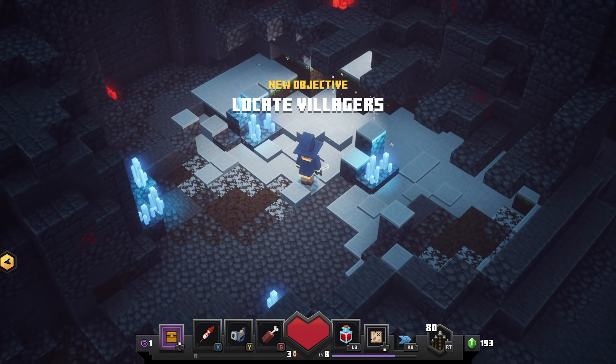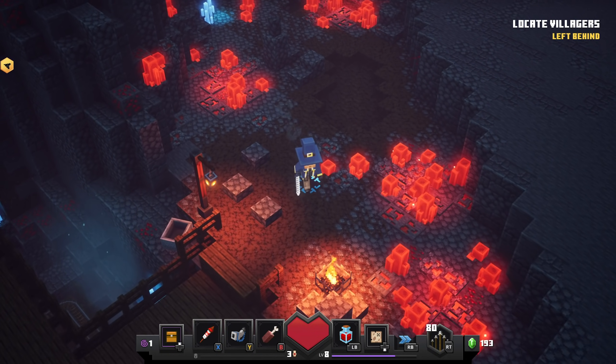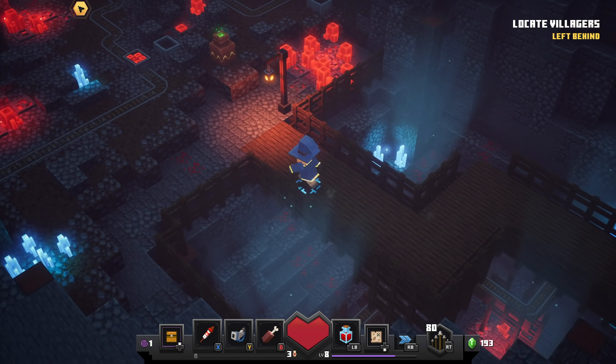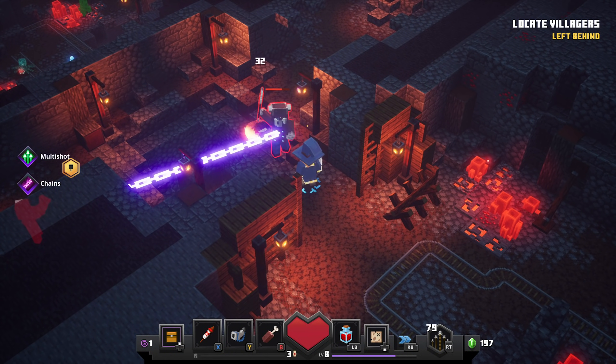Before you drop in, you make a character and choose from a bunch of skins. This is a bit of a weird request since it's a separate game, but I wish you were able to either completely make your own skin or use your Minecraft skins from the standard game. That might be a thing down the line, but overall I wish there was more creative integration with the actual standard Minecraft game.